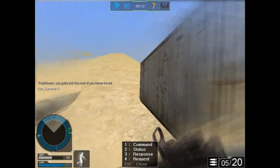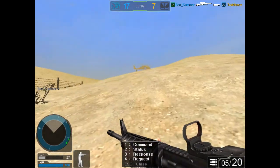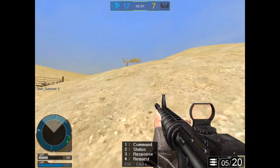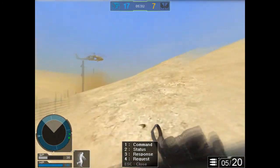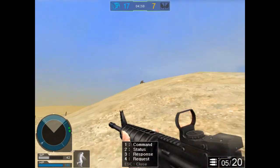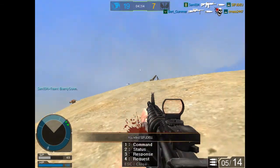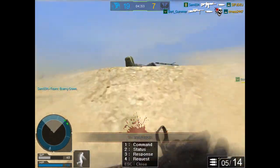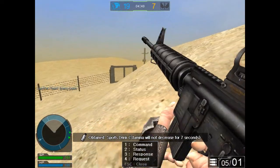You have a radar — if someone shoots, you can see them on the radar. This is a sniping map, so we'll see. I don't have a knife, I wish I had a knife. They drop packs — you see this pack — you get random stuff. Sometimes you get health, you get stamina for seven seconds.